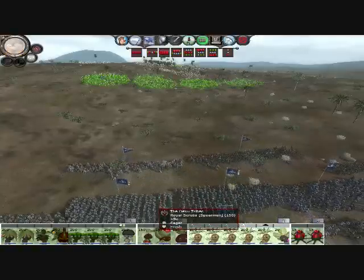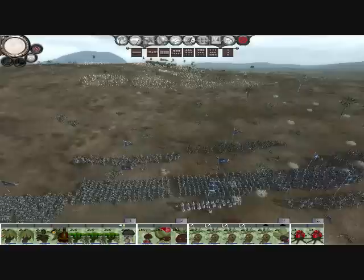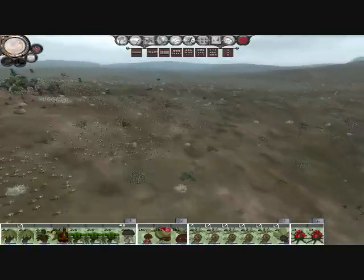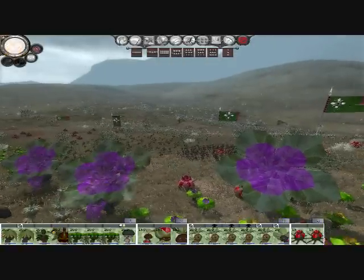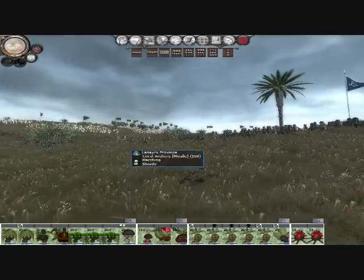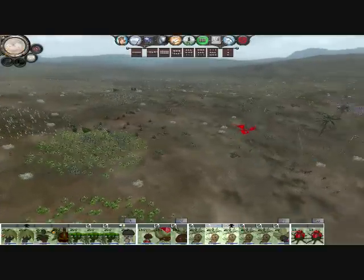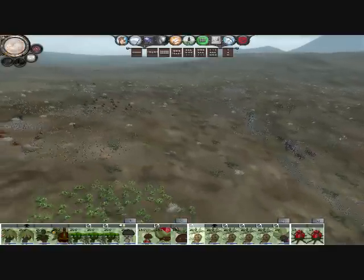It looks like Lanayru is content to just march right up into my forest. Being that I'm an all-ranged faction, I think I'm just going to sit on this hill and bombard them with Deku seeds until they come into melee. These Magnolia Scrubs should make short work of them. I find it humorous that I'm playing as the Deku Scrubs and it's playing the most epic track in the game — it's so fitting.